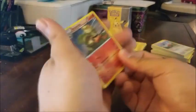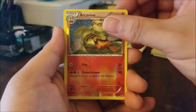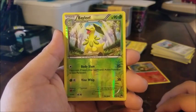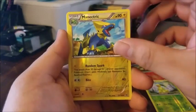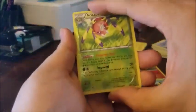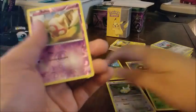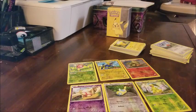Alright, here are our six reverse holofoils. And we have the Arcanine up front. They also gave me a Bayleef — nice, very much enjoying that one. And we have a reverse holofoil, and we have a reverse holofoil, and we have a reverse holofoil. Dunsparce. A bunch of holos with some cards I haven't had yet, so I did like this.